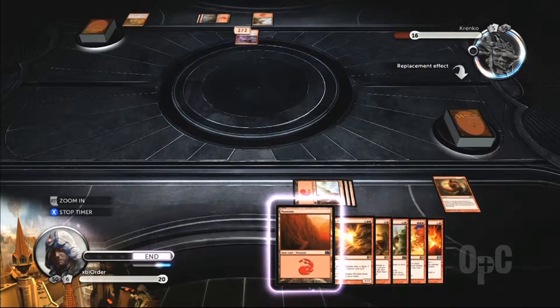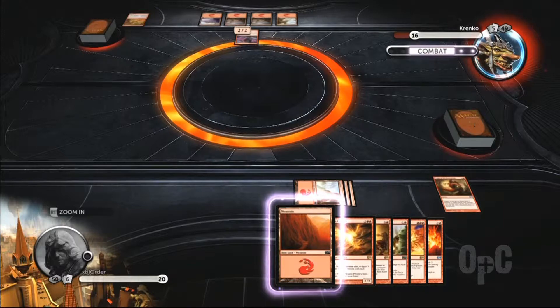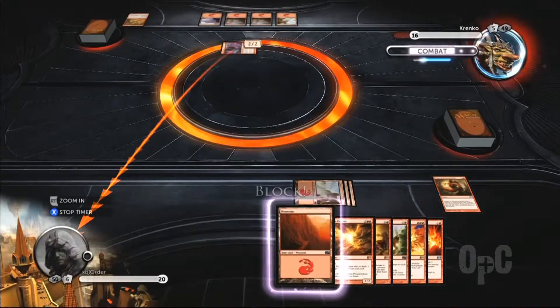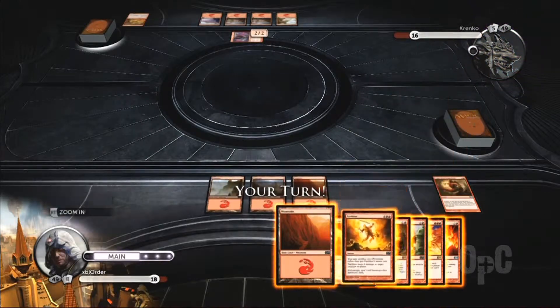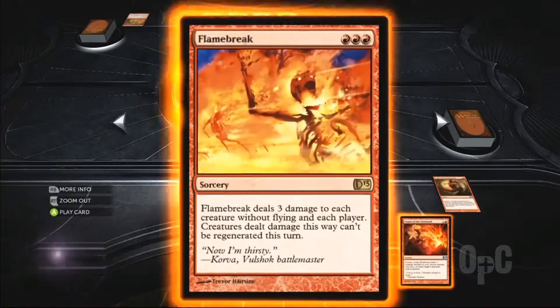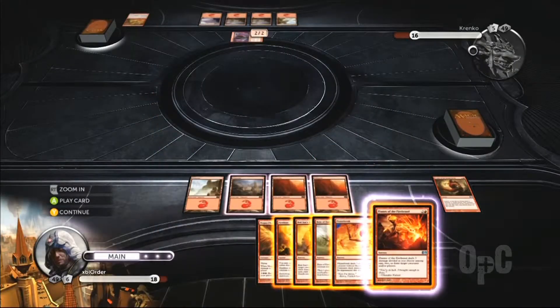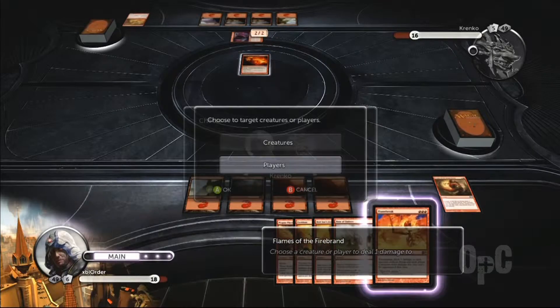Krenko is pretty easy to control, especially if you can keep the population down. On one of them I got a whole heap of land and just one creature, and every turn I was just bringing in one spell that would destroy his creatures, and my creature just kept flying over. Nobody was still alive so he just kept destroying them, and all my spells were used against his creatures — so that was a pretty good one.